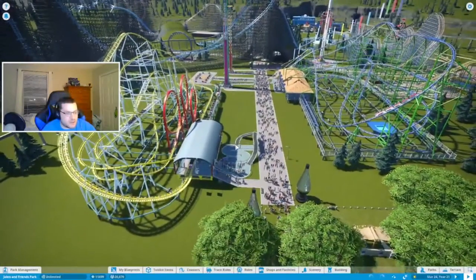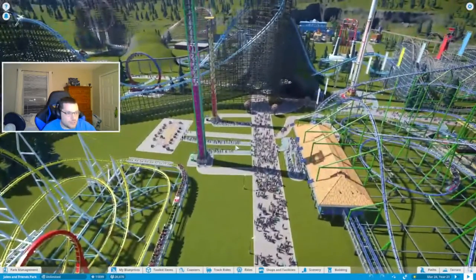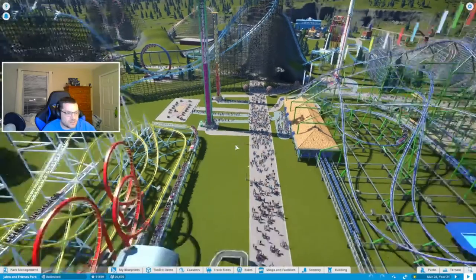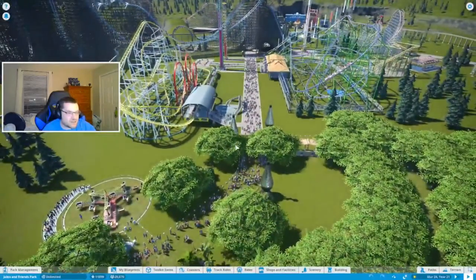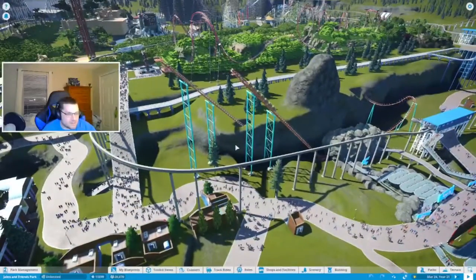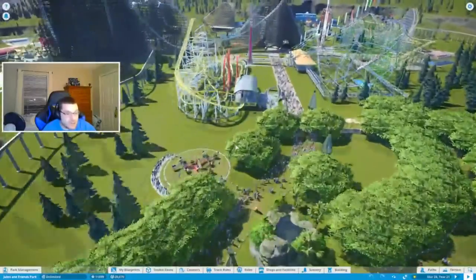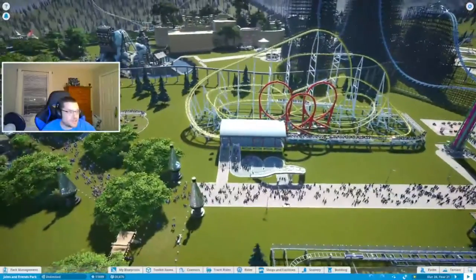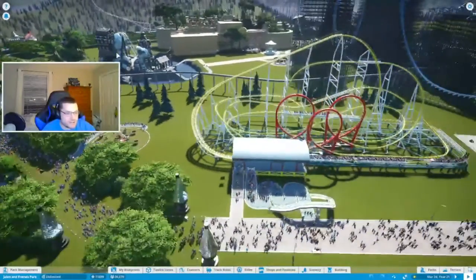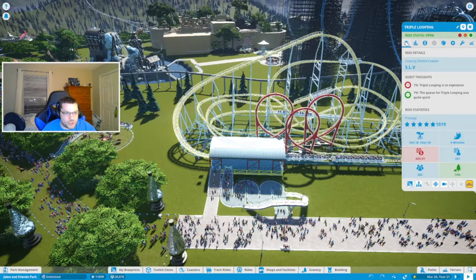This little carnival section over here has a major change. You may notice some specific loops on one side of the carnival area. There aren't very many people going to be passing this point anyway given the scenery here and the jungle. I did have to start replacing rides. There is going to be another new ride down the line, but I've replaced this one — I'll explain that after.